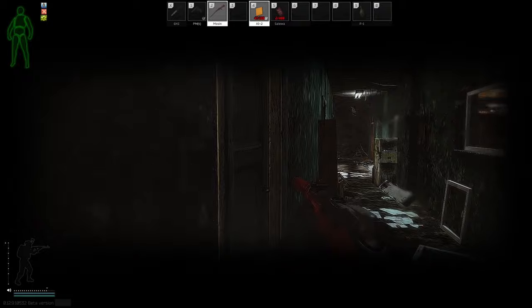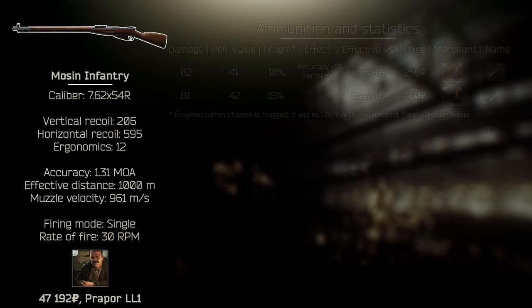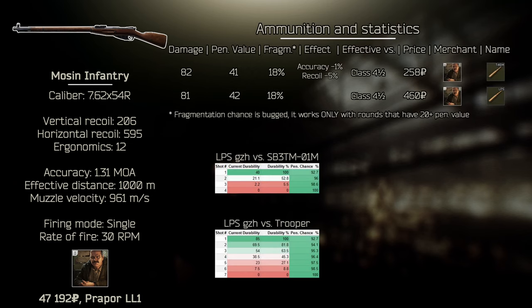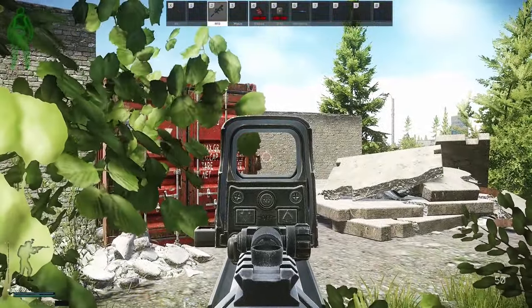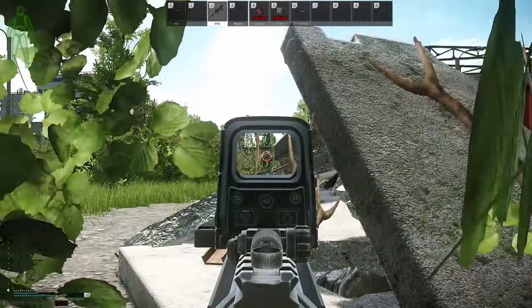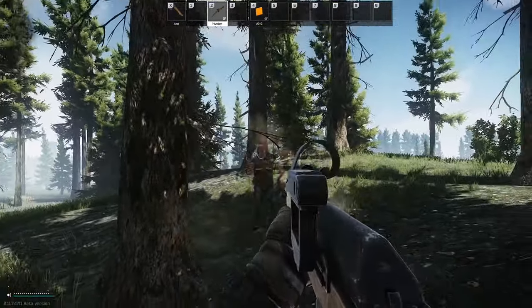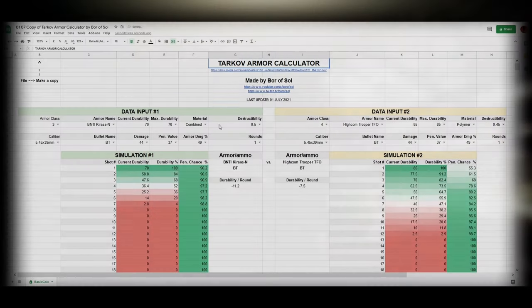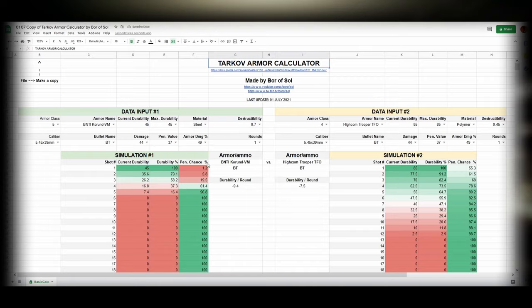Let's talk about what you use when you notice a lot of people have started using class 4 armor. The great equalizer here is the Mosin with LPS GZH rounds — 42 penetration power will be enough to shoot through somebody's thorax. The drawback is slow bolt time, so you may not get a chance for a second shot. But there is a better option after you reach level 14 and level up Peacekeeper: he will sell M80 rounds with 42 penetration power and the RFB gun that can fire semi-auto. With that gun you should melt people in your way. If you leveled Jaeger to loyalty level 2, the Vepr Hunter is also always a nice option. You can also use the Tarkov armor calculator I made to check penetration chances for early armors — look for it in the description below.